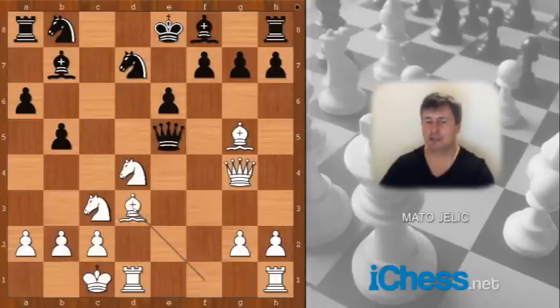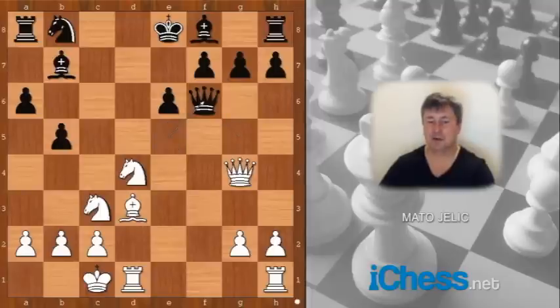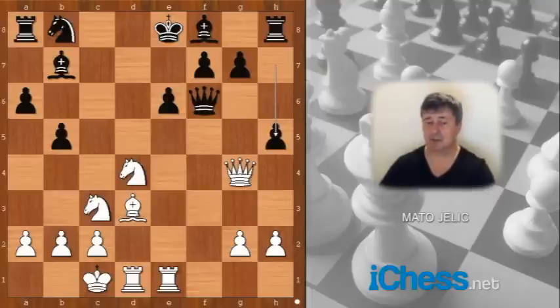Bishop to d3. Black is behind in development — did you notice that? Knight to f6, attacking the queen. Bishop takes on f6, queen takes on f6, rook from h to e1. All white pieces are mobilized and ready for action. h5, attacking the queen.